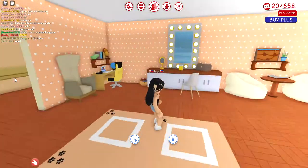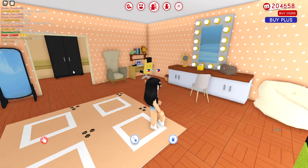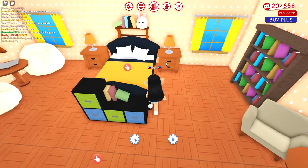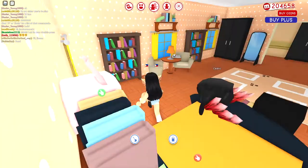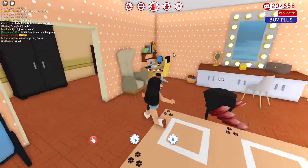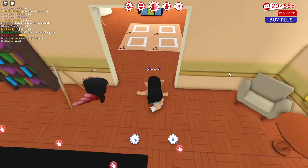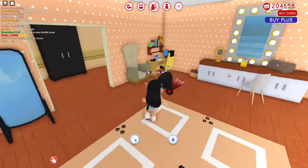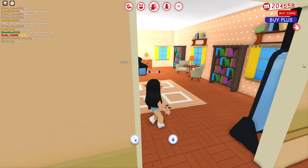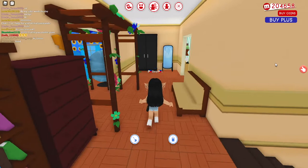This is the master bedroom — I don't really like this room either. There are three bedrooms in this house. One of my friends, Nix, actually likes this room, so she can keep it. There's also another easel somewhere in this area — I think it's in another room, but it's been a while since I checked.